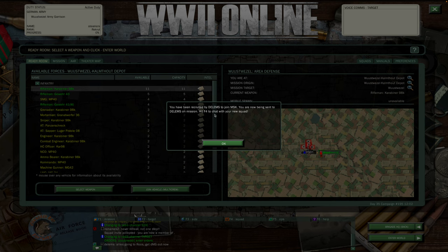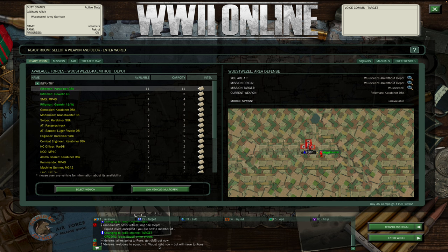Hit F4 to chat with your new squad. If you have F4 on your keyboard — most of you do — that's how you communicate through text. Text in World War II Online is very, very important. As you can see, I've already been welcomed aboard right now.